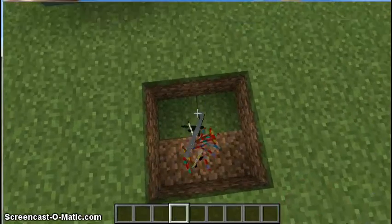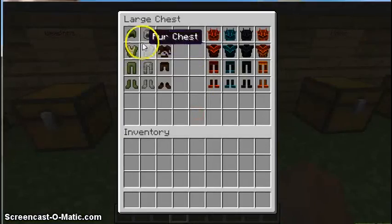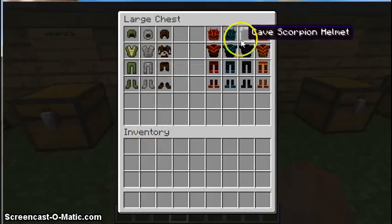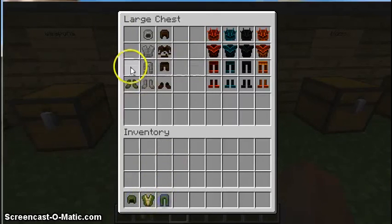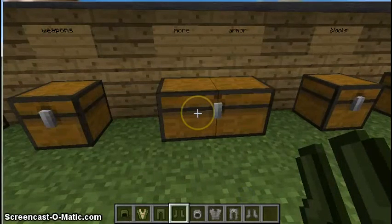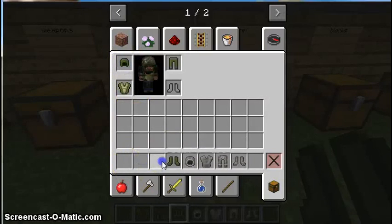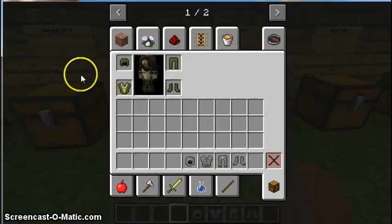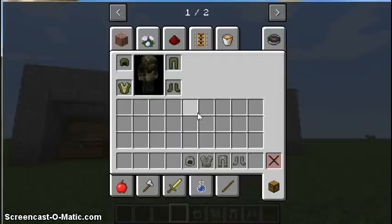Now we're going into the armor — this is the armor section. We've got several sets, including scorpion armor pieces. Let's do the reptile one first — let's just put them all on and see how they look. I don't know the effects or anything; I just know they look cool. Okay, so that's how I look — I look pretty cool. I don't think there are any special effects.